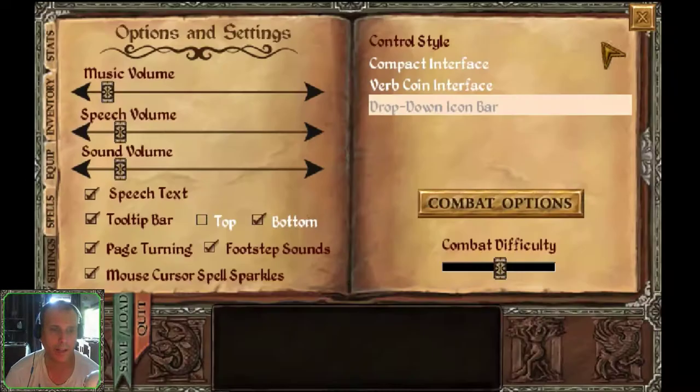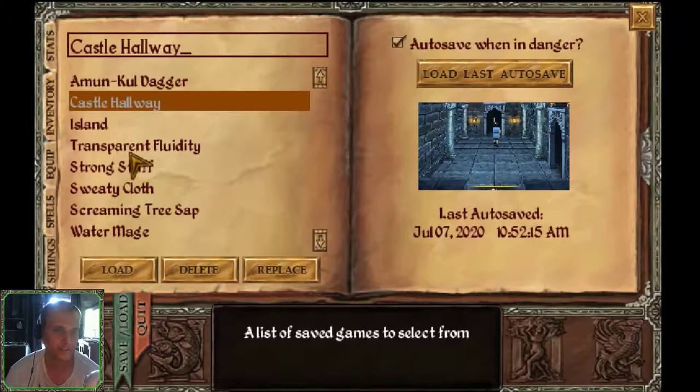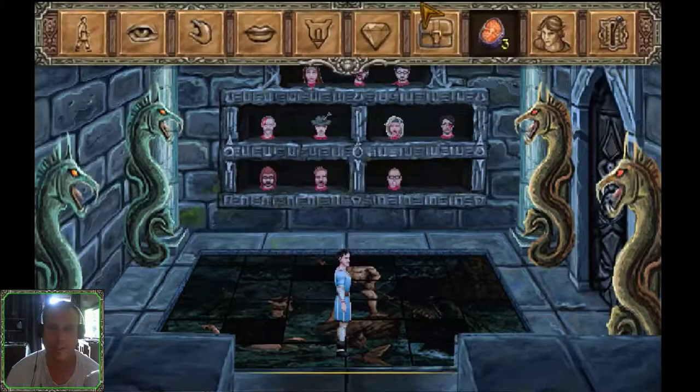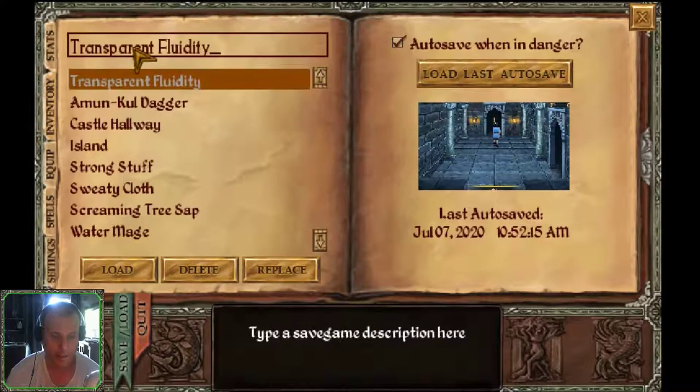All right, let's save this game. Replace — yes, we're going to replace it. I forgot to save it. Treasury.